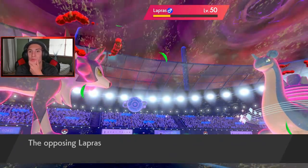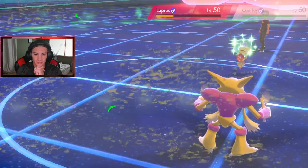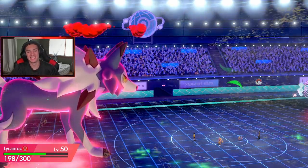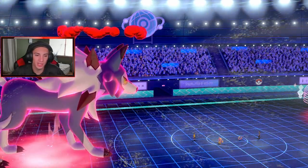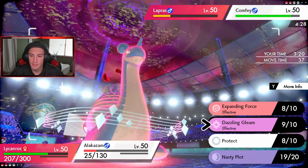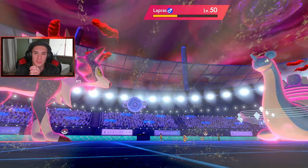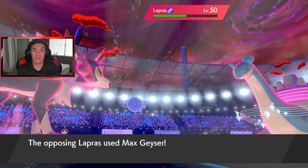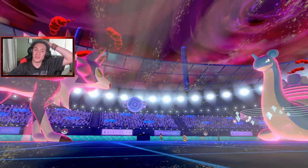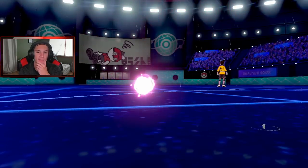Alakazam is at 17 HP and Tyranitar is Weakness Policy boosted - Lapras goes for Floral Healing from Comfey, getting huge HP back. That plus two helped it out so much. Trick Room and Comfey coming in clutch - that's going to be a GG. That healing is ridiculous. We played a great battle there - there could have been things we did better but Comfey was just a tough comp for us. He led very well with Incineroar and Comfey, waited out the Trick Room, swapped out and picked up the win.